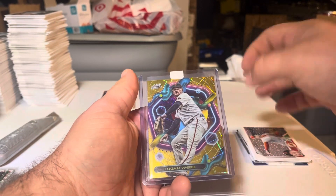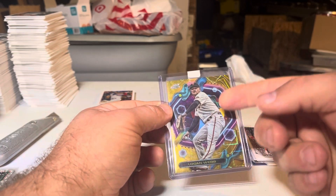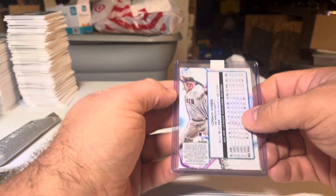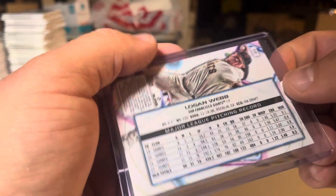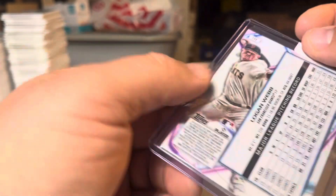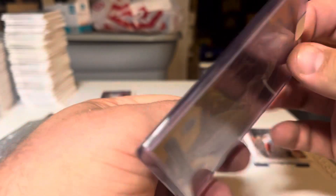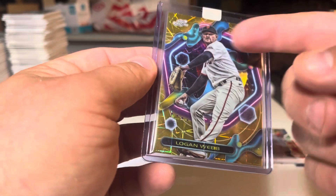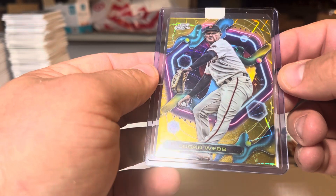And then our big hit here is a Topps Chrome — I think this is Finest Logan Webb. It's either Finest or Gilded, I can't remember, but this is out of 50. It's number 30 out of 50 — Logan Webb gold. It was a lot of fun calling in and watching that dude throwing that ball. That is a really cool card though.